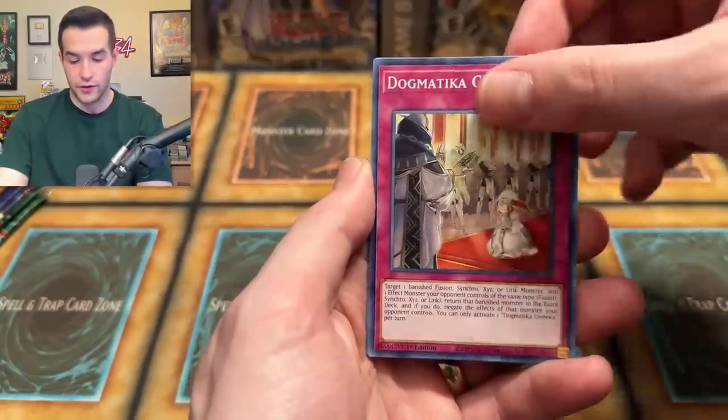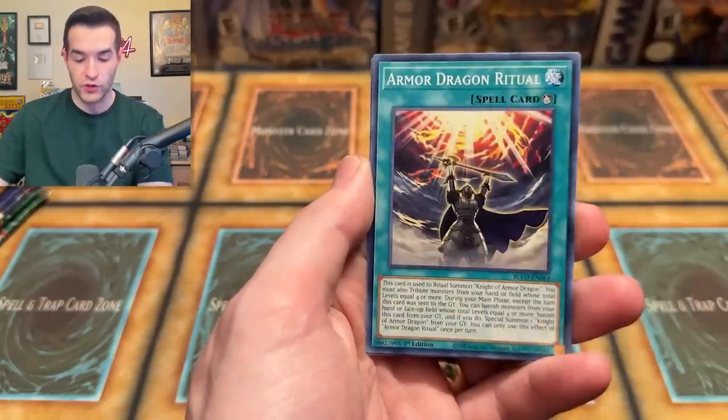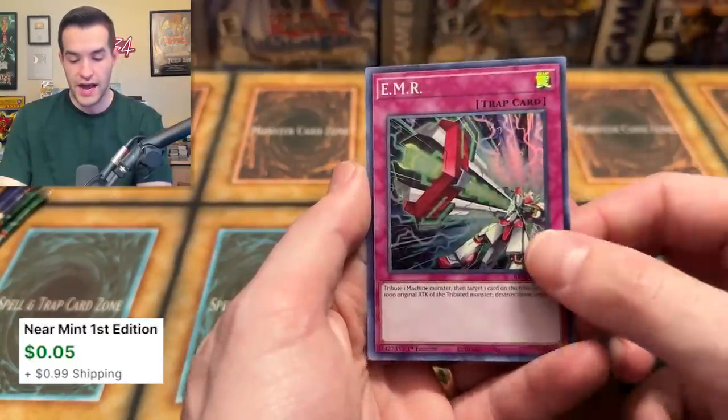Ojama Pink — that's a funny card. Dogmatic Genesis, Giga Thunder. We have Reinforcement, the Armor Dragon, and the EMR Super Rare.